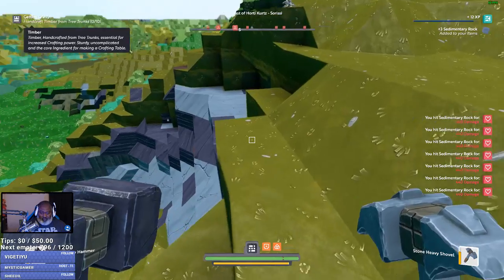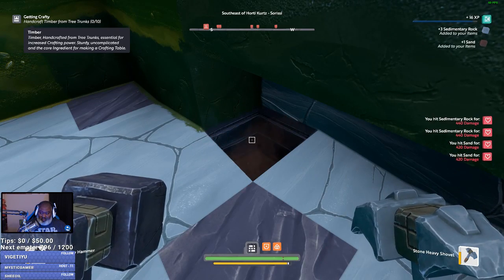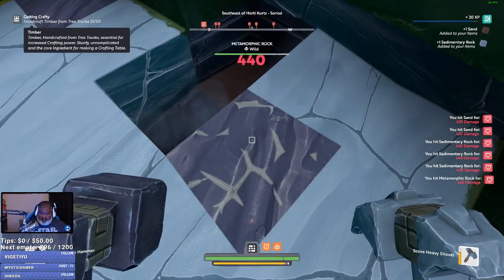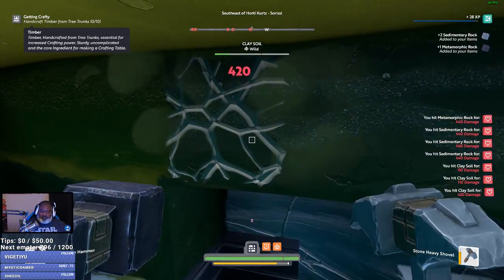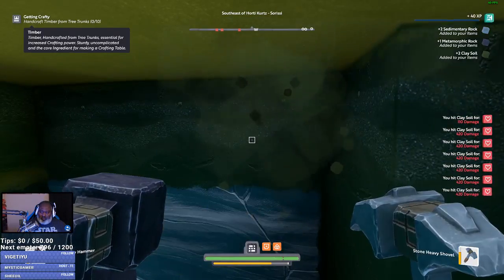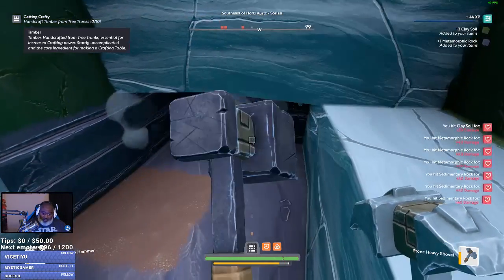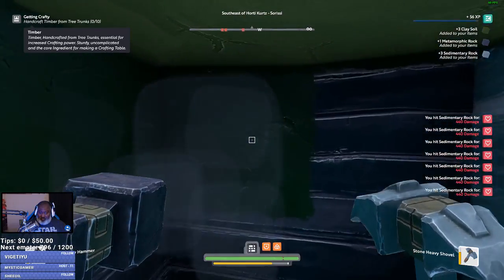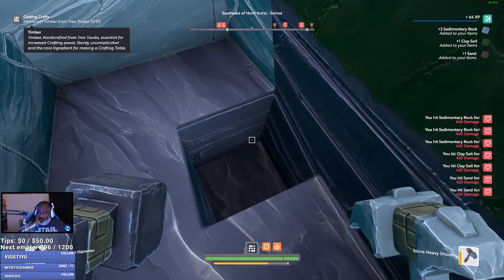So flint is underground. I got some somehow, I don't know how I got it though. What's this? Sand. So we're trying to build a furnace, that's what we're going for now. Clay soil. I'm definitely doing more damage due to those skill points. This is becoming a little bit better experience instead of hitting stuff like a billion times. Sand.